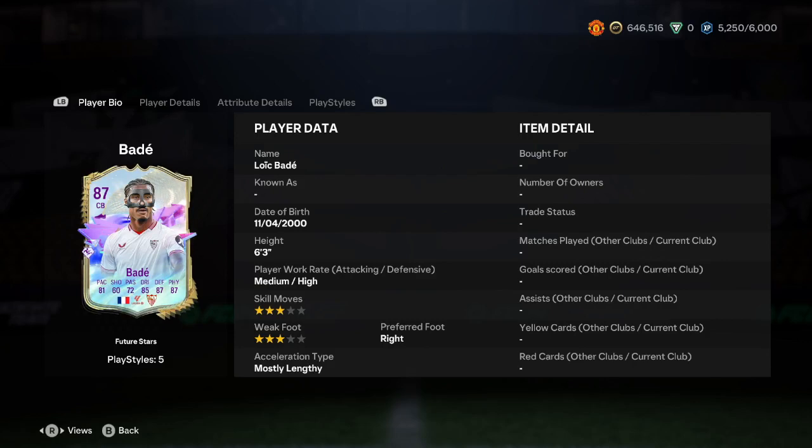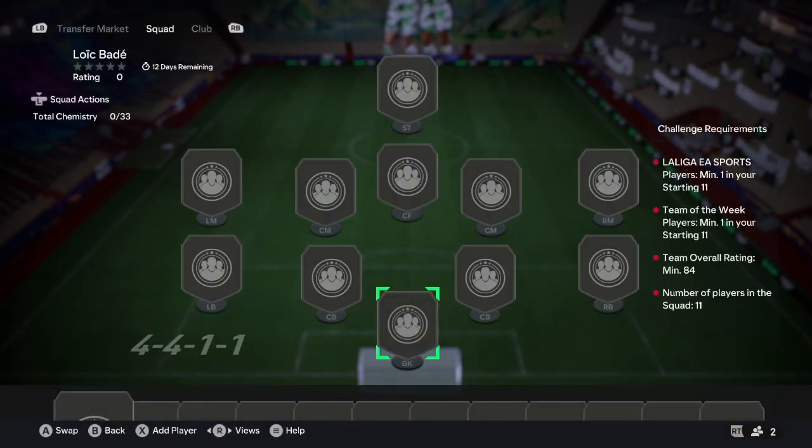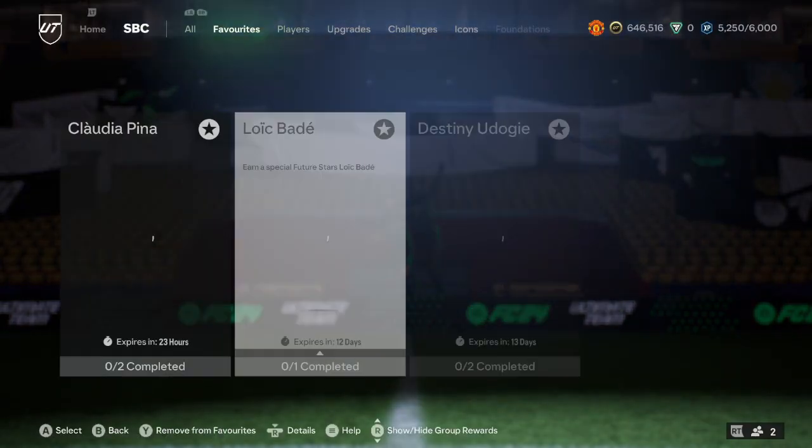We're going to be talking about Loic Badé's Future Stars card, and I'm going to give you my general overview and whether I think you should complete this SBC or not. First thing we're going to check is his price. It's an 84-rated squad with one Team of the Week, one La Liga player, and you only need 11 players.